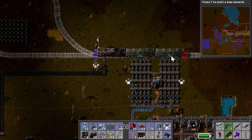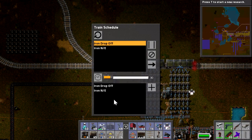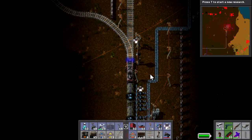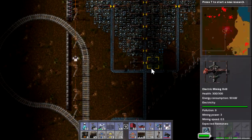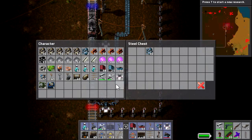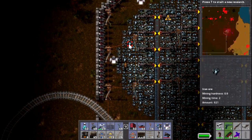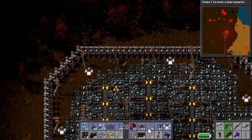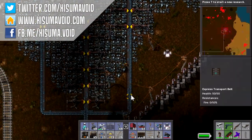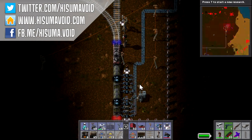And here we are — this is really cool. It's all backed up, which is interesting. Looking at the pollution, it's not going to be long before we start getting attacked. So I'm going to be manning this outpost, making sure it's going to be secure. I'll let you know how everything goes in the next episode because that's all we've got time for this one. And isn't it awesome? This is amazing — I love it. Thank you very much for watching, and I will catch you next time. Bye-bye.